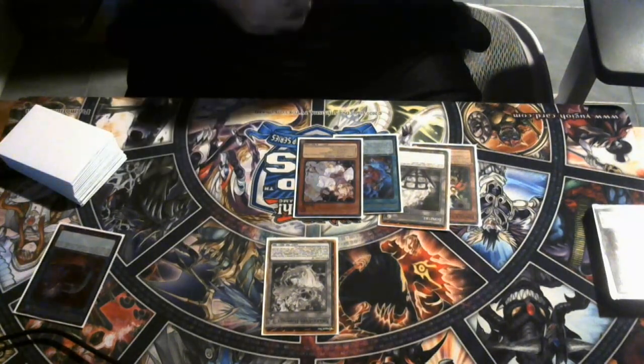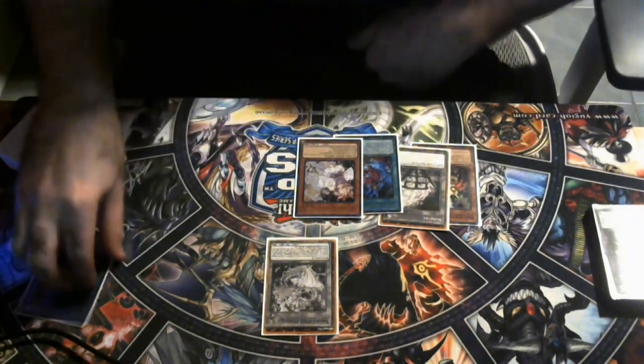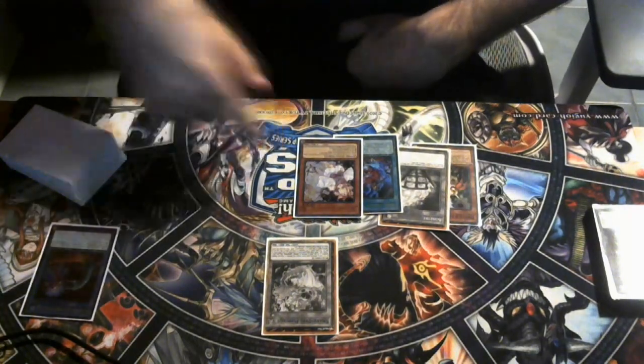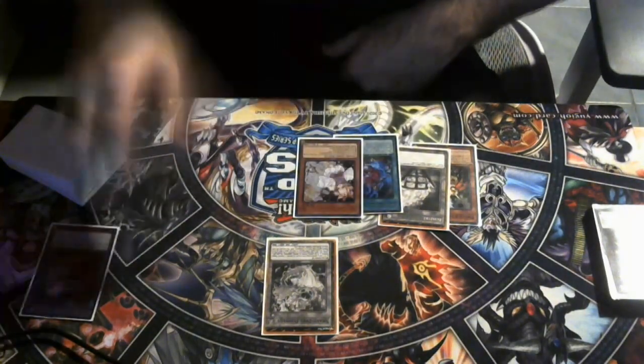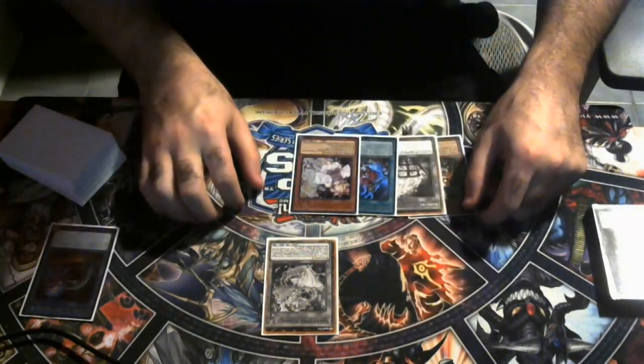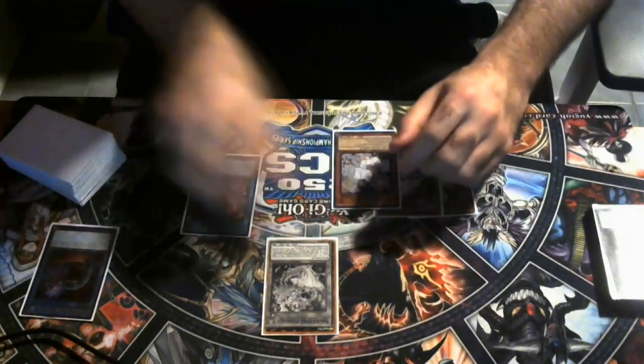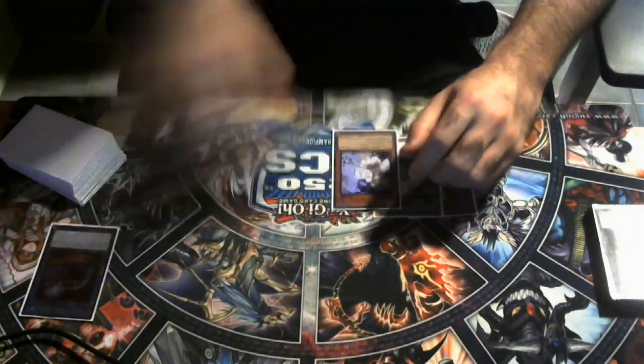I'm really a fan of Dramatic Chase in that sense — it's also just another Snake Eye card you can search. Because if you open up Original Sinful Spoils and you don't have another Snake Eye card to search, it kind of sucks — then you have to waste your Populous as your Normal Summon with nothing else to search. I thought about the Trap card too that negates, but that's only good going first. I'd rather have Dramatic Chase that's a quick play to at least put the Black Witch in the back row, and at the end phase of whoever's turn it is, you can banish it to summon out the Black Witch or anything that's in your back row.